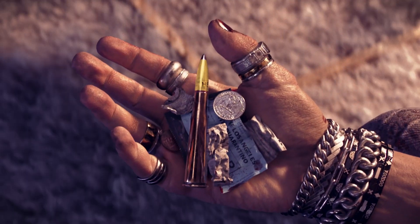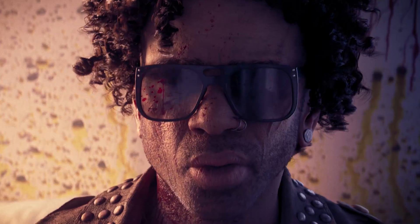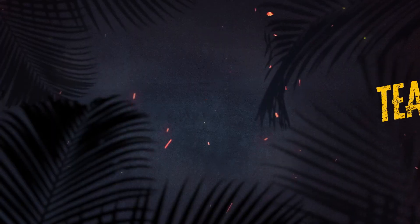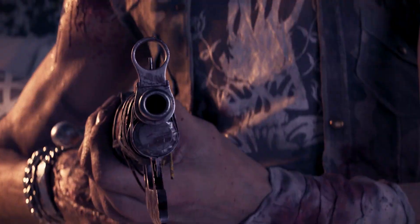Jacob still has some relics left over from before everything went to Hell-A. Check out the ticket stub in his hand — you can just make out Quentin Tarantino's name. The director's iconic pulp films have had a huge influence on our fiction.